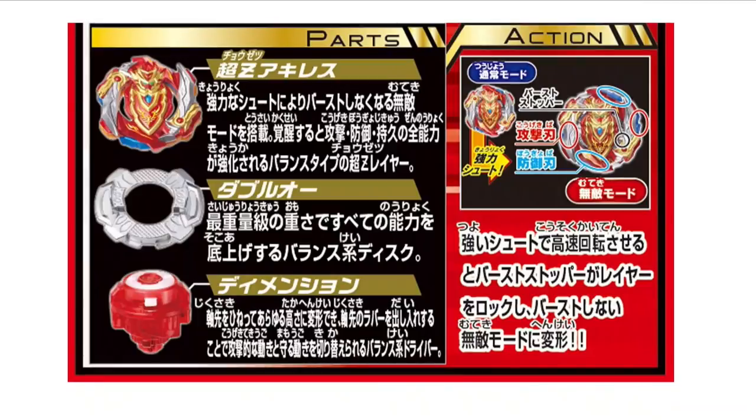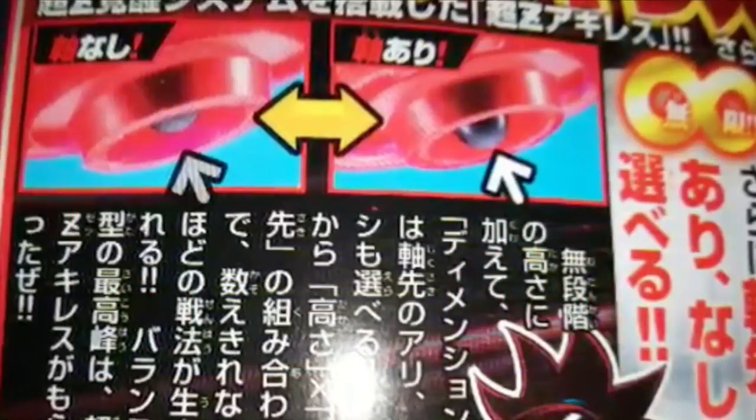The Dimension driver apparently — so with Dimension, because this was before we even got the latest scan — Achilles from what I can tell is supposed to be legit the ultimate balance type bay. Left and right can change the three different heights. It's reminding me of Diablo Nemesis to an extent. I don't know how you activate it, but there's a metal ball that can come out. I don't know if it's triggered when you launch super hard or if it just happens, but that's super cool. That's probably what it means by it can balance itself.